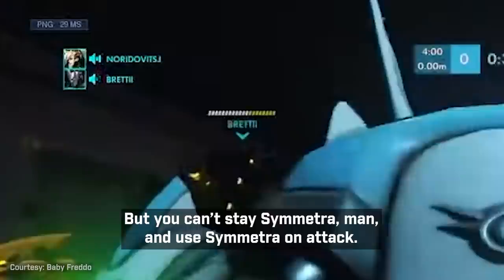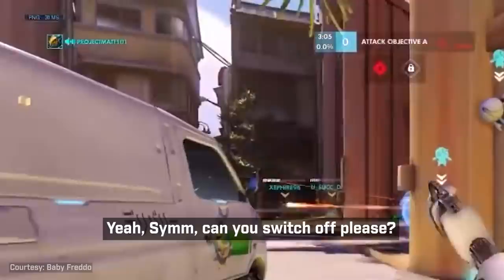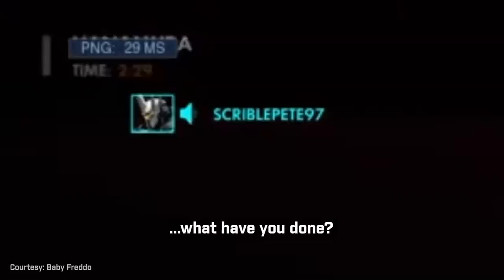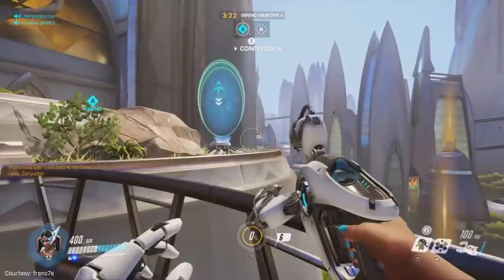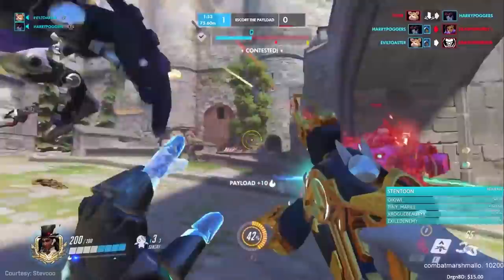Much like Genji and his 'I need healing' meme, picking Symmetra for the longest time was a sign of giving up and not taking the match seriously. Things like putting troll teleports at the edge of cliffs to bait your teammates into walking through to their demise was a popular tactic for those who chose the character for throwing purposes. It was in Blizzard's best interest to reverse the mentality the community had formed around this character, and these reworks did exactly just that.